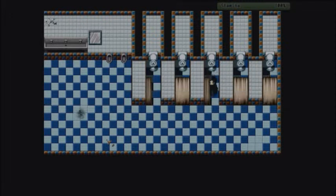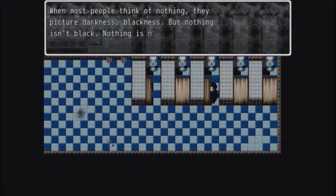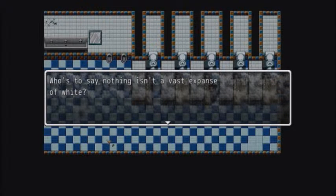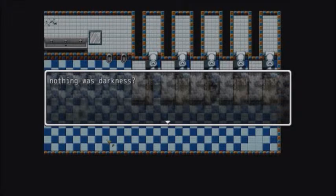Journal 3 — I might have missed one, but I'll go ahead and read it anyway. 'Most people think of nothing — they picture darkness, blackness — but nothing is not black. Nothing is nothing. Who's to say it isn't a vast expanse of white? Our vision of nothing has been fed to us by something else. We learned it from somewhere before them, and so on and so on. Who was the first person who decided nothing was darkness?'